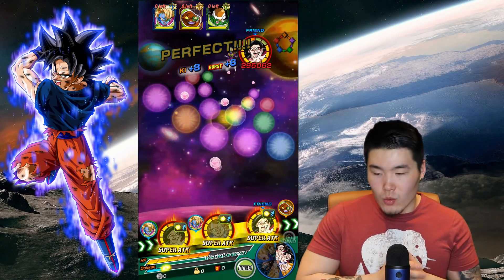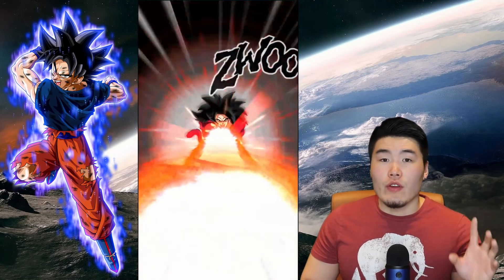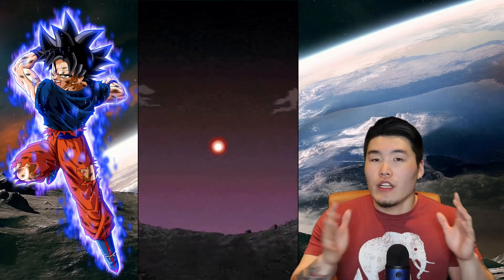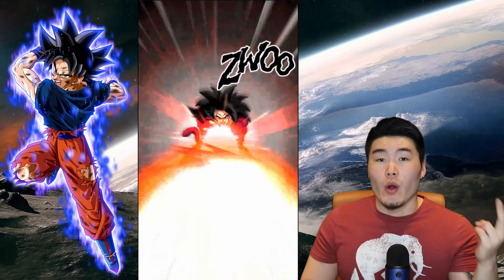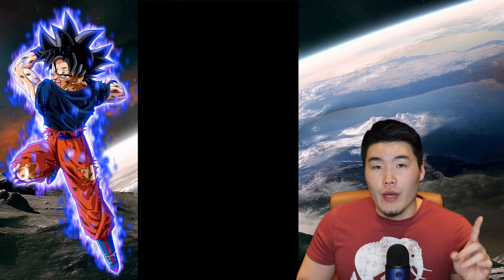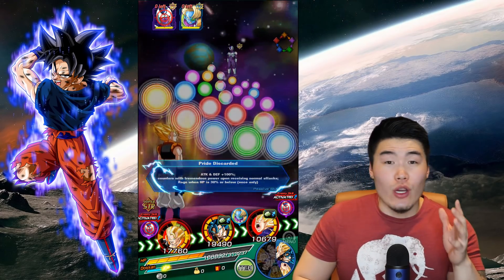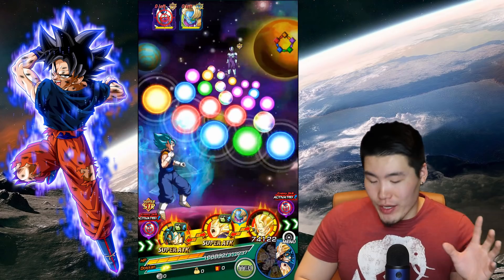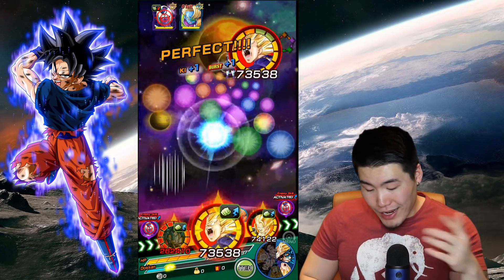Interesting fact: I read on the Dokkan subreddit — I believe it was MobileMan who did this calculation — that LR Vegito Blue hits harder than Physical Vegito Blue with two dupes or less. At three dupes, Physical Vegito Blue will hit harder. And for Tech Vegito Blue with zero dupes, LR Vegito Blue actually hits harder. That's pretty impressive considering Tech Vegito Blue is quite broken in his own right. For LR Vegito Blue to hit as hard as him at zero dupes is pretty impressive.